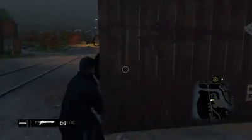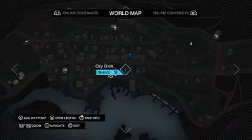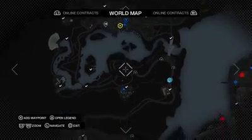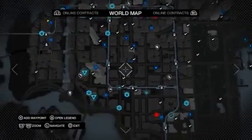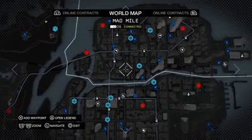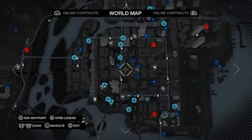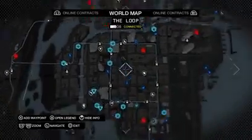Here's a gun I recommend really badly — and it's really easy to get. You know the drinking game in Pawnee with T-Bone? Don't use that one. I recommend the one in the Loop, right next to the city hotspot. That one is amazing — I've been there and it's super easy, just five levels. If you want to challenge yourself, go to the Pawnee one.